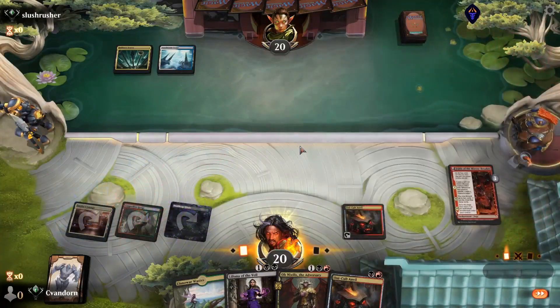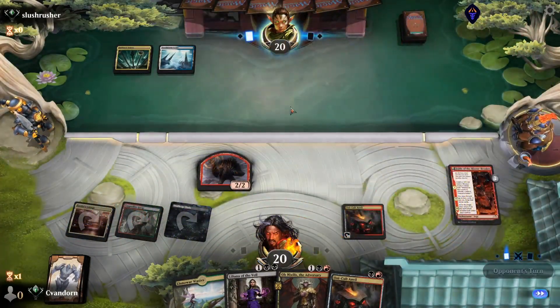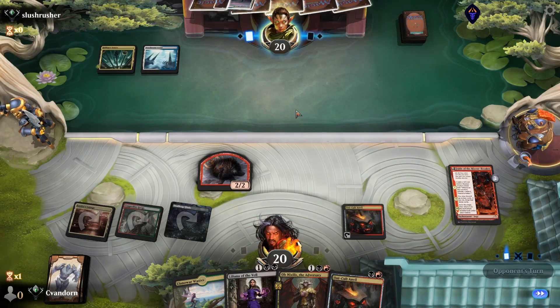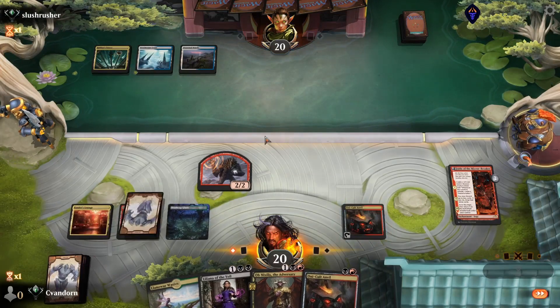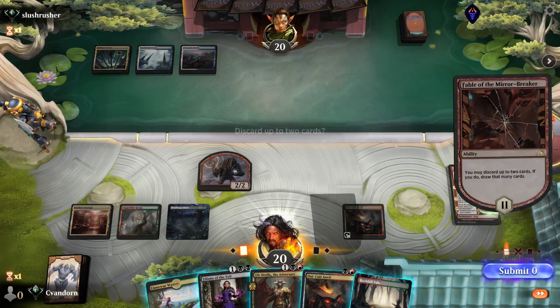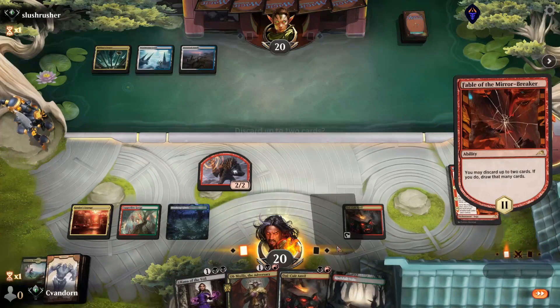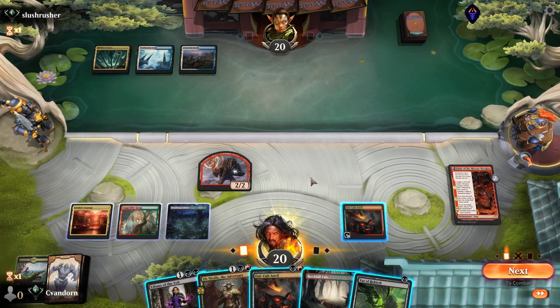Let's get our Fable down and we'll pass. Opponent plays Deserted Beach and passes. I think here we're just going to discard our Lanwar Wastes — I want to keep the fourth land so we can play our Anvil. We hit the Vat — that's really good.